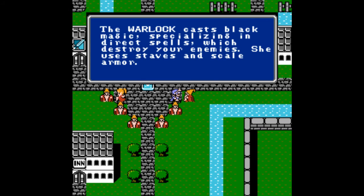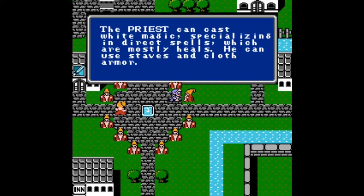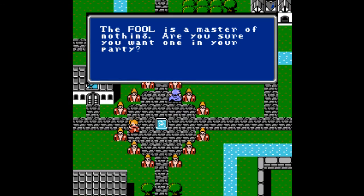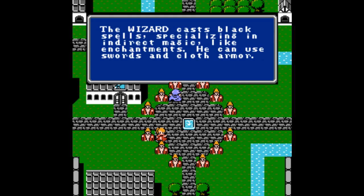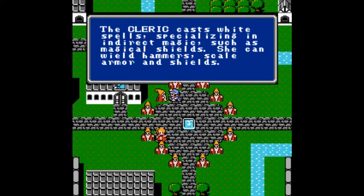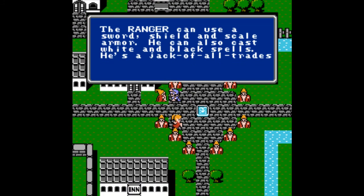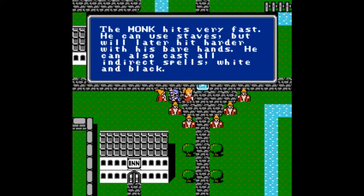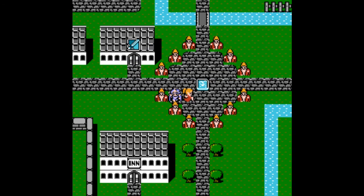The warlock casts black magic and can wear staves and scale armor. The Priest casts white magic and direct spells, mostly heals. The Sage can cast all white and black spells but with less mana, using staves and cloth armor. The Fool is a master of nothing - are you sure you want one? The Wizard casts black spells, specializing in indirect magic like enchantments - things like Temper and Confuse. The Ranger is a jack of all trades, similar to the red mage from the first game. Monk is a beast, but also has some indirect white and black spells.